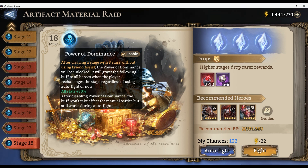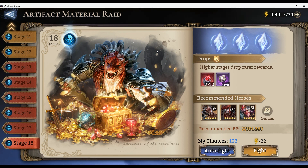What's up everybody, Shadow back with another Watcher of Realms video. Today we're going to be taking a look at Artifact Material Raid Stage 18. I normally would put this on auto fight, but today I'm going to do a regular fight. I won't take Power Dominance because it was a headache to beat the first time - I barely beat it. But if you want to beat this stage, I will show you the strategy I use.